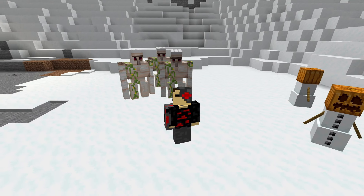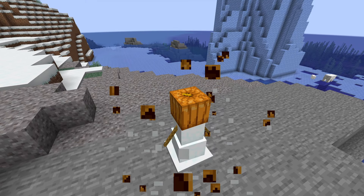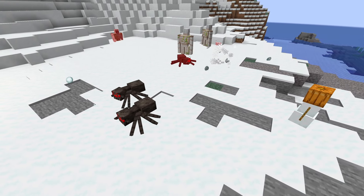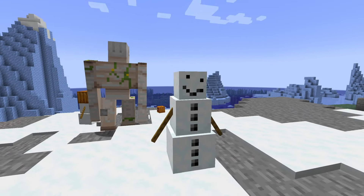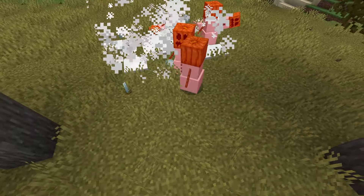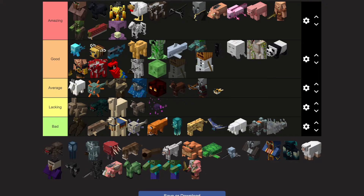Snow golems are created when you place two snow blocks on top of each other followed by a pumpkin as the head. Snow golems don't attack you, but if they attack a mob, they shoot snowballs, which don't do too much, but at least they tried. If you shear off the pumpkin, it will turn into a normal smiling snowman. And since they are a snowman, if they go to a hot biome like a desert or savannah, they will begin to melt and eventually die. Still giving them a good tier.